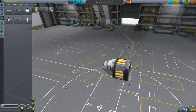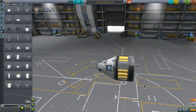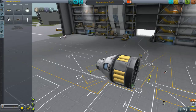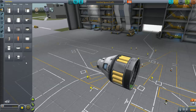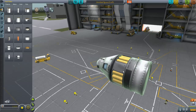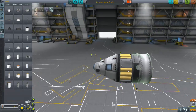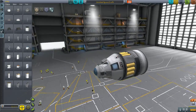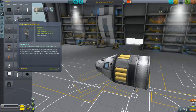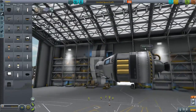First we're going to start with our actual craft, the launch craft that we're going to use. I'm going to put a rocket engine on here real fast — let's just put the Poodle. That should move us around fairly quickly.